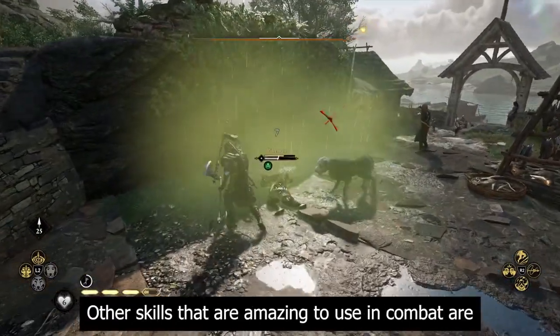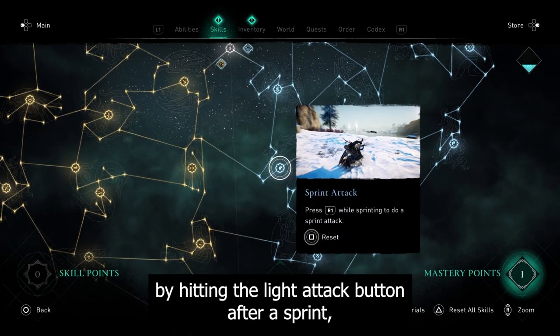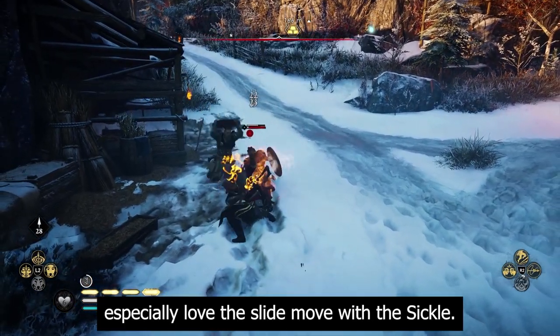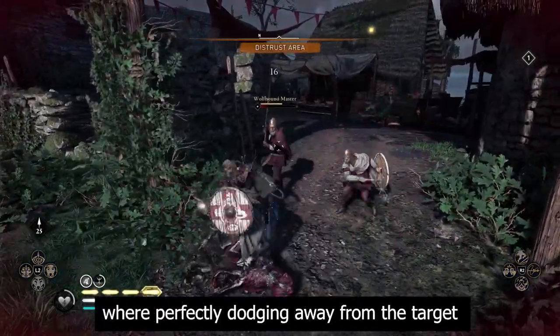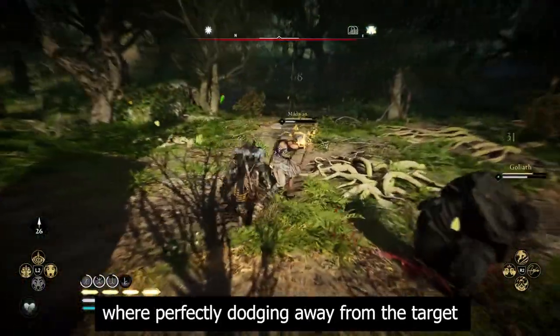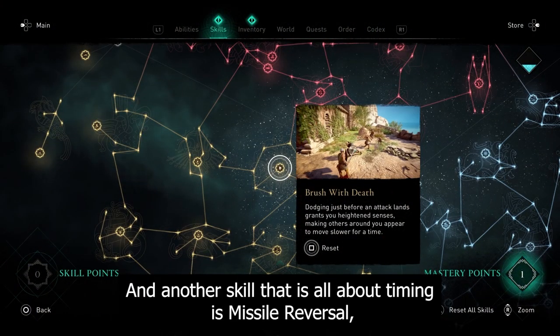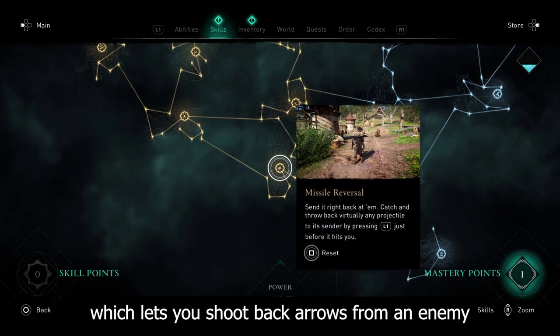Other great combat skills include the Sprint Attack, which gives you a nice opening by hitting the light attack button after a sprint — especially love the slide move with the sickle. Brush with Death is great too, where perfectly dodging away from the target slows down time so you can easily land your next attack.